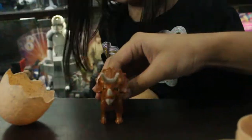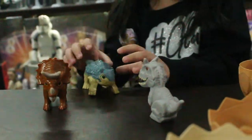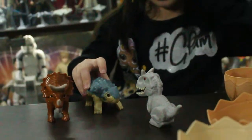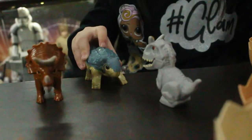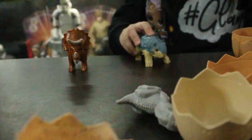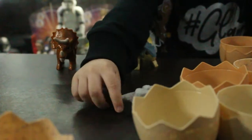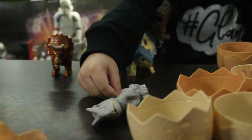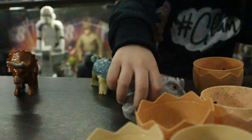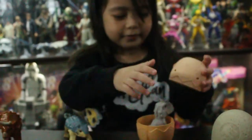So cool, right? He said yes! He's saying yes! There's a button on his back — can you press it? And that's why he says no. No! Go away! Why does he want to go away? Because that's the villain of the show. That's the bad dinosaur. It's a bad T-Rex!